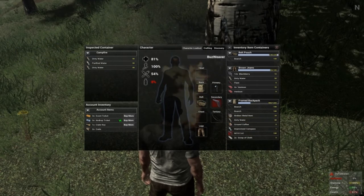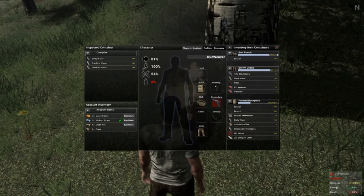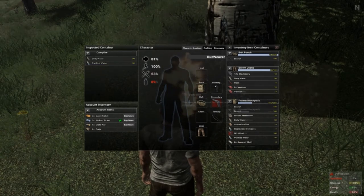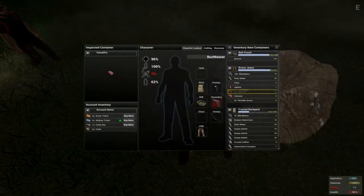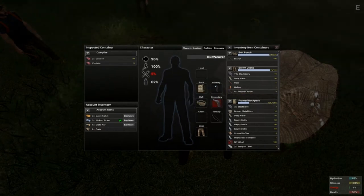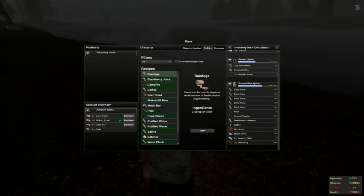You can drag dirty water into the inspect container area and wait while the water is purified. The water will then change from dirty to purified, letting you know the purification is complete. When it comes to cooking venison, you'll simply drag the meat into the inspect container campfire selection. Once the meat is cooked, it will change from venison to deer steak. It may take a little time to acquire all the materials you'll need to start a proper campfire.